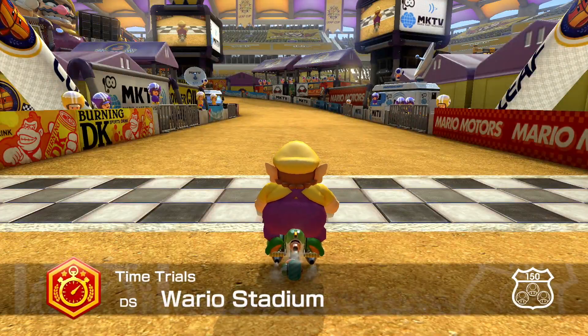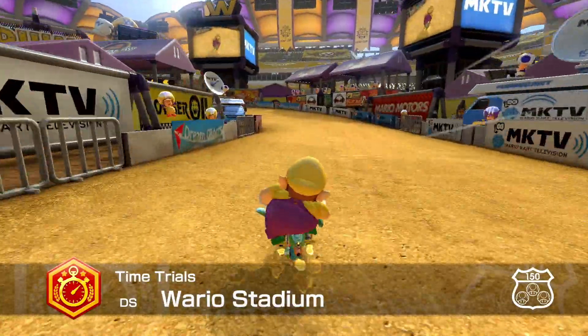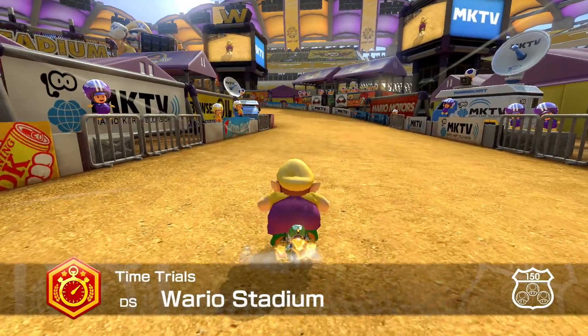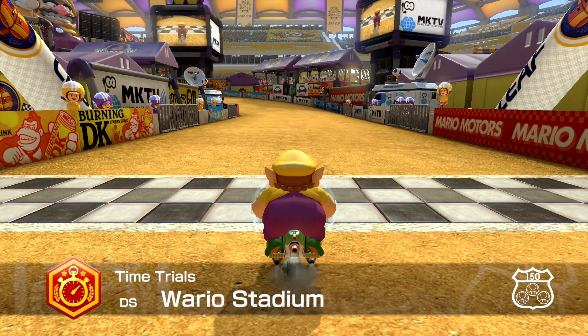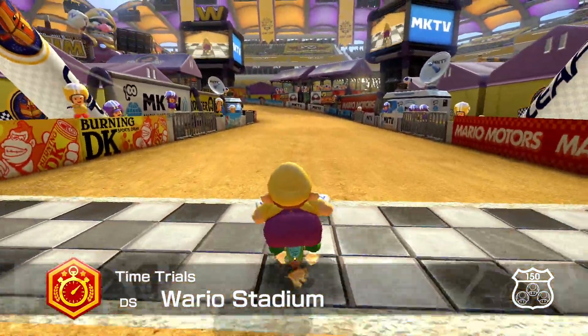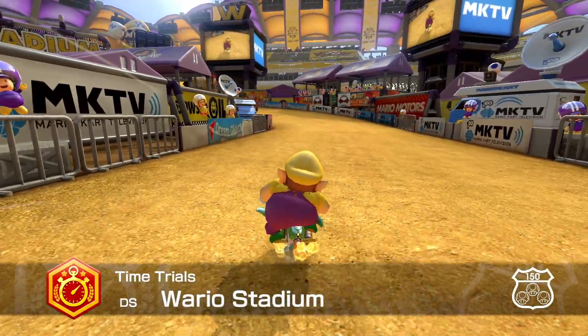Right off the bat, on this first turn here you want to hop at the very start of this second burning DK sign. So hop right where the D is on the left here. If you hop too early you will not get a drift — you will just hop and land without drifting. So make sure you're hopping early but not too early. Hop right where that sign is. You want your second drift to start somewhere within this fence on the left here.